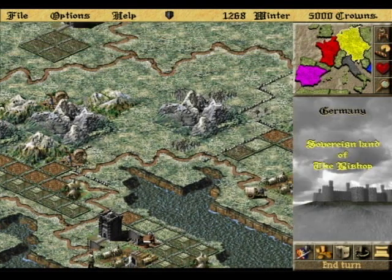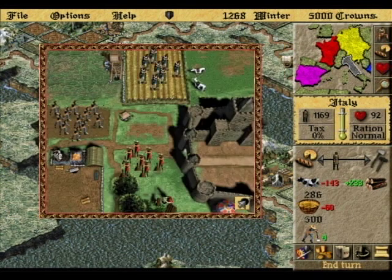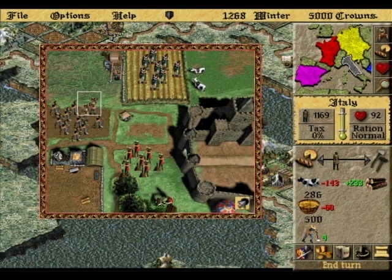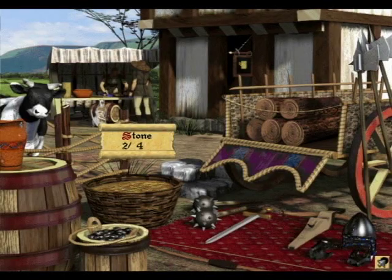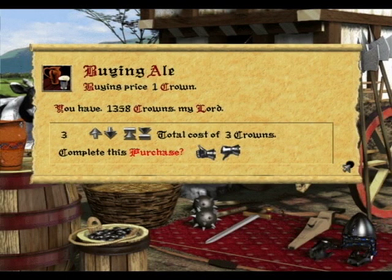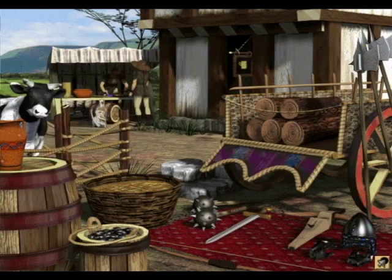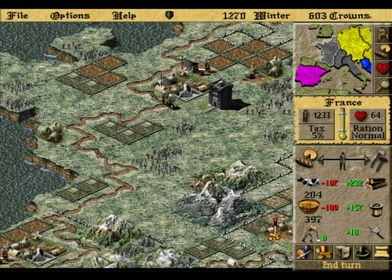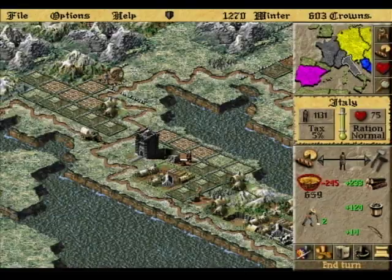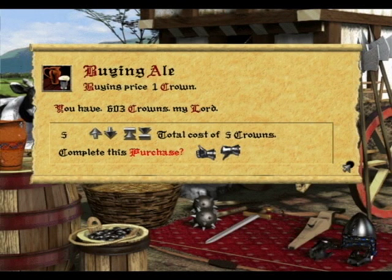Being a good lord can be challenging. You must tend to the well-being of your villagers, raise armies, manufacture weapons, and attain raw materials to produce them. Keeping your villagers happy is also another huge part of the game. But good thing there's always ways to get around it, like beer — it always makes me happy. Happiness is indicated by the number next to the heart. You can also raise it by feeding your villagers more or taxing them less, but I usually just go for some more beer.